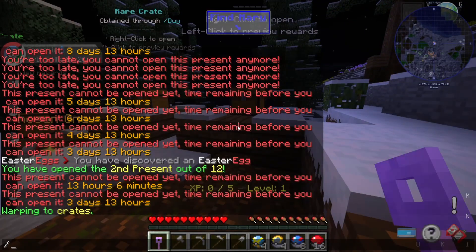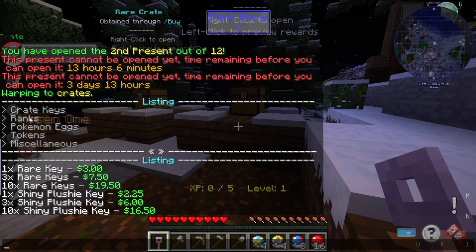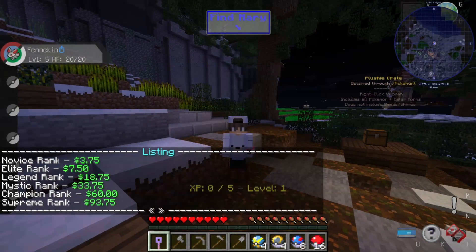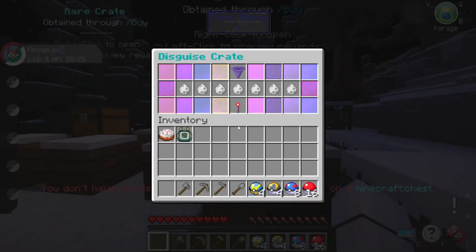We got a disguise key. If you want to buy keys you can do /buy and see all the various things — crate keys, prices, ranks, and more. All the server information will be in the description.